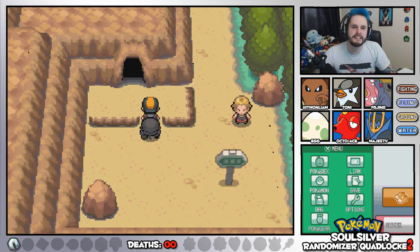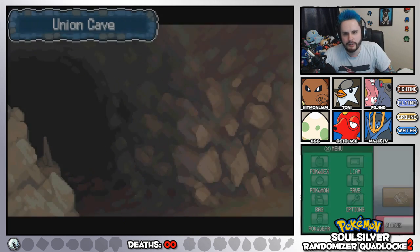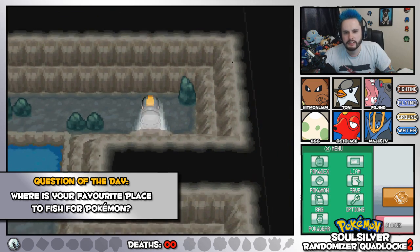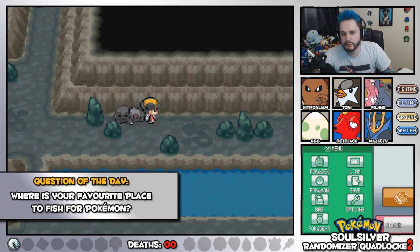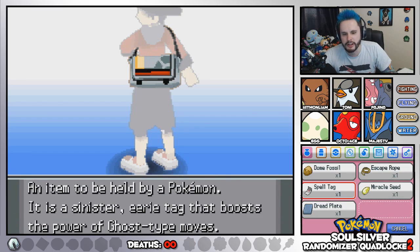Hey everybody, AceChainerLiam here and welcome to the latest episode of the Pokemon SoulSilver Randomizer Quadlock 2. We're just about to head into Union Cave on our merry little journey. At least we can actually see in Union Cave. We'll be able to catch two Pokemon in here because we just acquired a Fishing Rod.